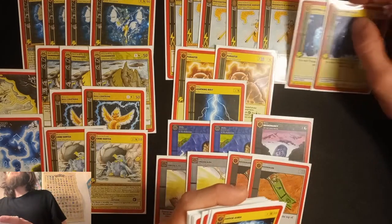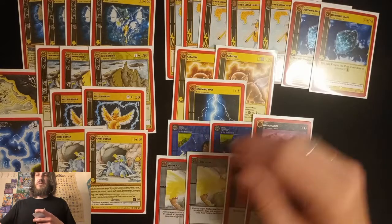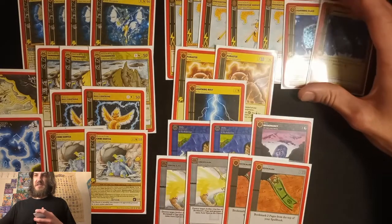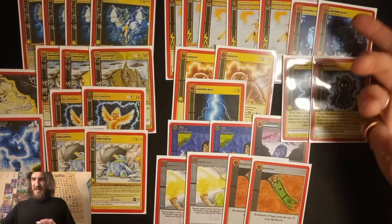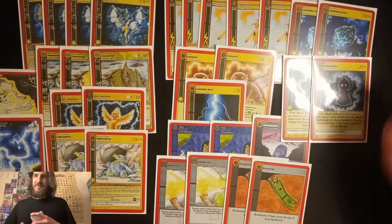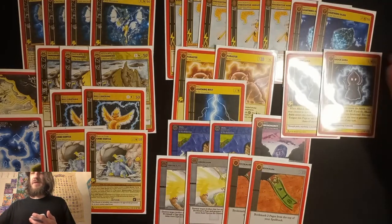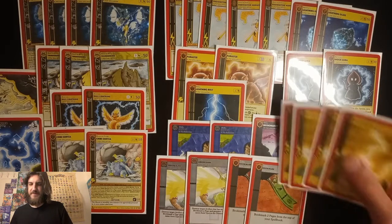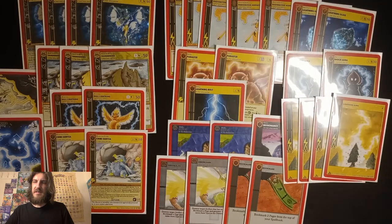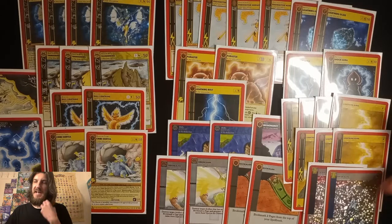I cut down a lot on the Aura effects. I'm just playing two Lightning Glass to be able to extend, and I can Absorb Aura it or dampen it depending on the game state. I'm just playing the Shock Auras because they can't be Absorb Aura'd, and they're basically like a Prism War — I really like the Shock Aura a lot. And then I bumped up the Lightning count by one. I was playing six Lightning and two Prism Aura, but now that I'm playing fewer Aura effects, I bumped up the Lightning by one.